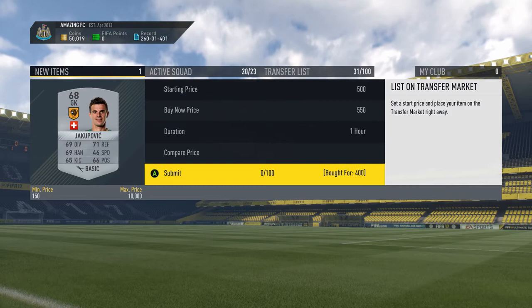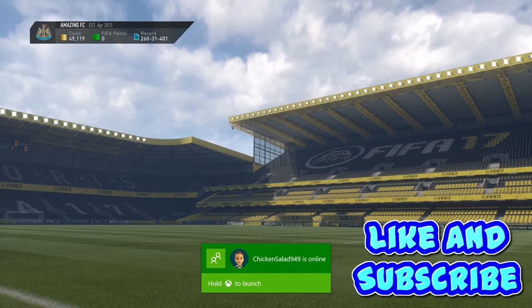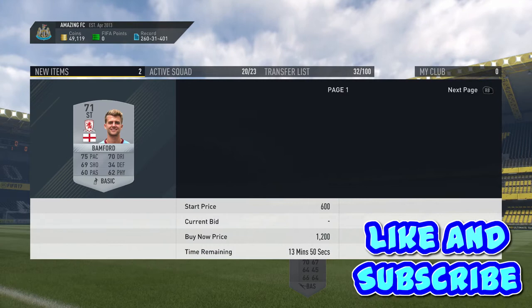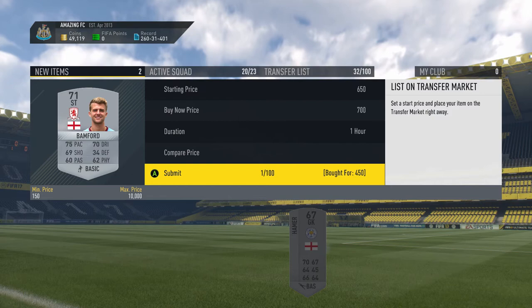Oh my god, look at that guys — two for 450 coins. Let's see how much profit we can make on them. Bamford is going for 1.2k. The next cheapest is 1k. Look at that — 800 coins is available, so we're going to put ours up for 700 coins. That is some nice profit there.